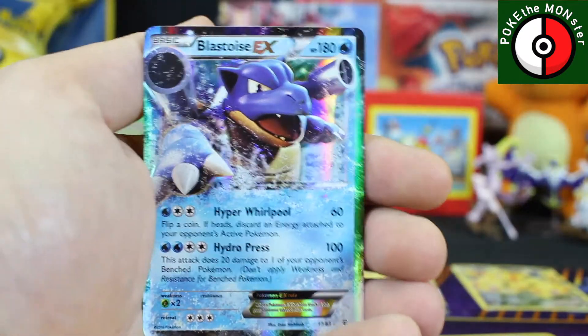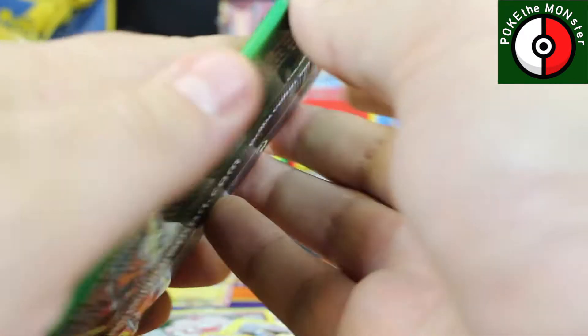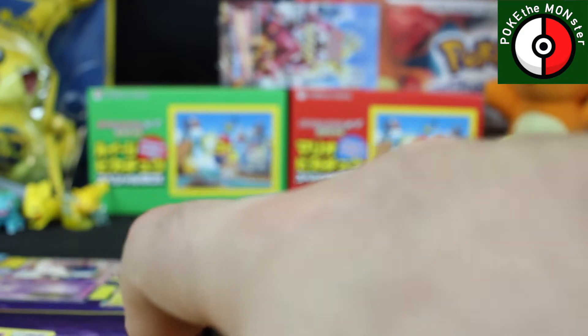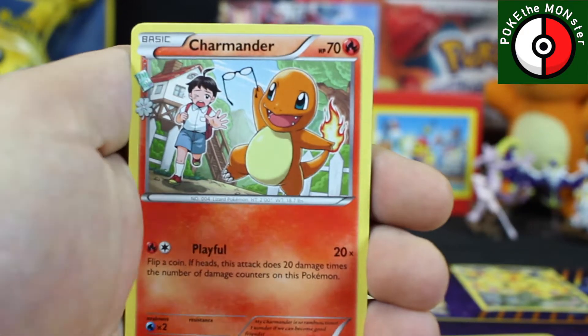Machoke, reverse hollow, Charizard Radiant Collection — our rare card is a Blastoise EX! Yes! This has been far better than the previous pack opening from Generations. I mean, don't get me wrong, this does not match the most epic one ever, but it is definitely much better than the previous one we did a couple days ago.